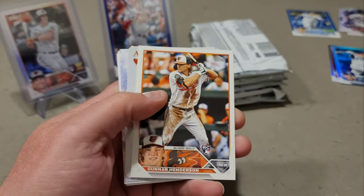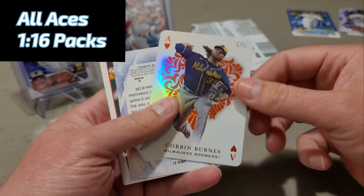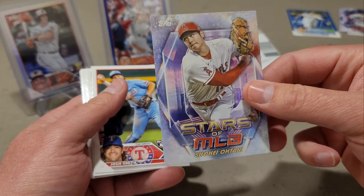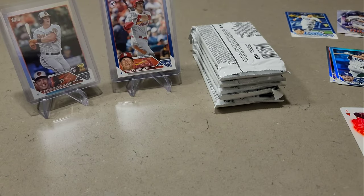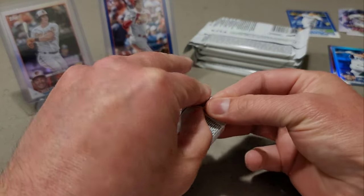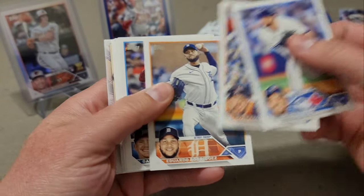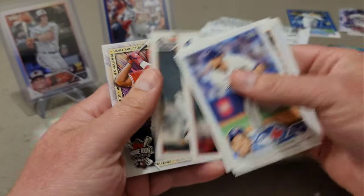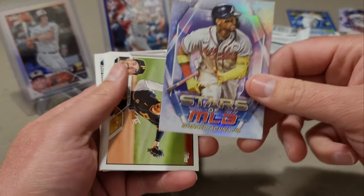We have a Gunnar Henderson right there — nice! And our first All Aces insert is Corbin Burns. Shohei Ohtani in the Stars. Six more packs or so to go. Another home run challenge card — Vladi Jr. — that's our fourth one, plus a Ronald Acuña.